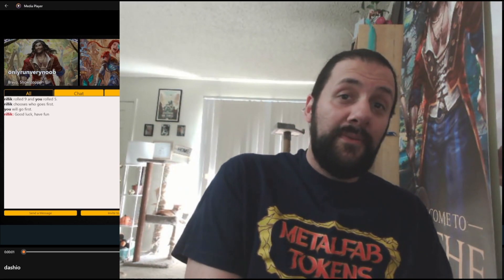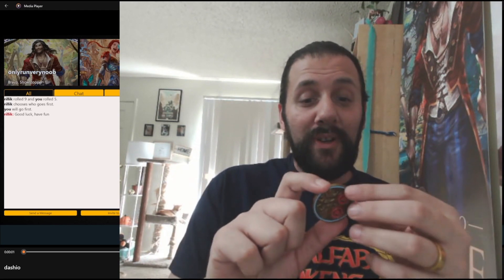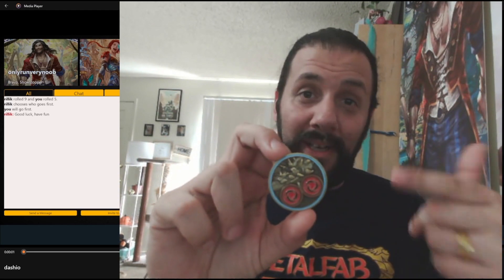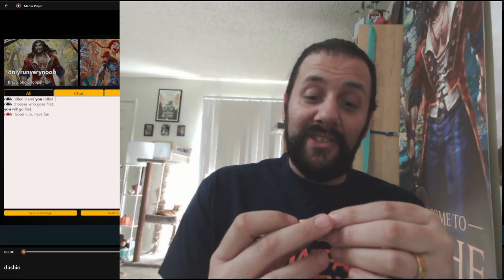If you want to get your hands on one of these tokens, you can comment, like, and subscribe down below. If your name shows up on all three of these things, you'll be entered into a drawing. Whoever wins that drawing will have Metal Fab Tokens directly ship you one of these really cool pummel resource tokens. I think you'd want to get your hands on this one.